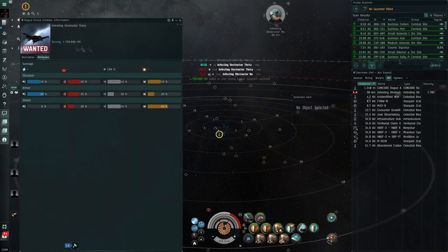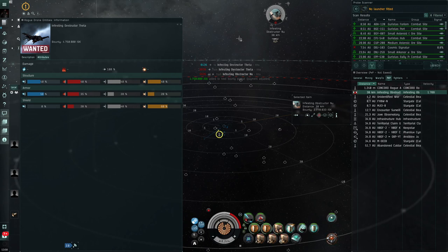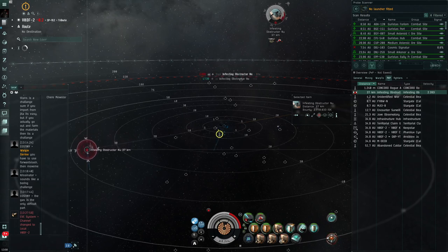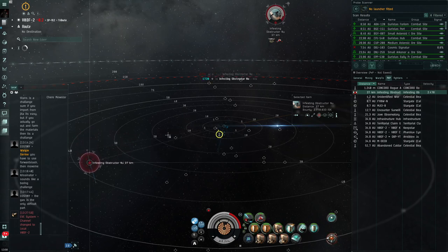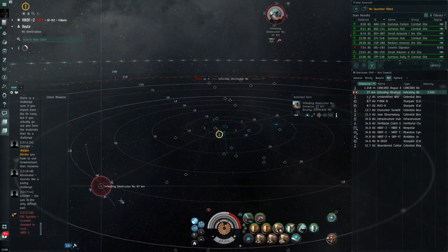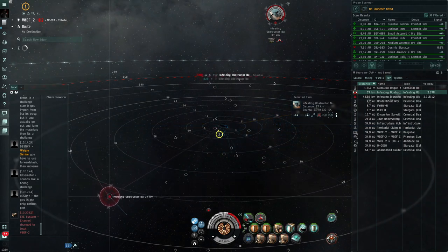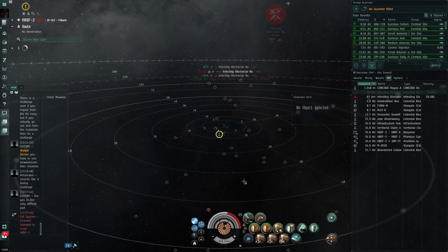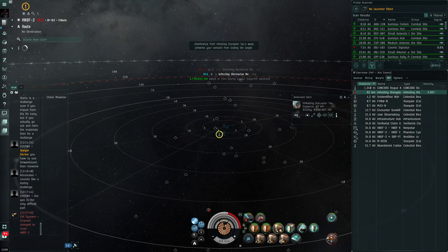Also, one thing is it has some really nice bounties — that's obviously a bonus. These guys out here are the reason that, at least in the carrier refit, we're using two drone navigation computers, because they are running really fast and we need our fighters to actually be able to catch up to them. This is also why we use the weapon support fighters.